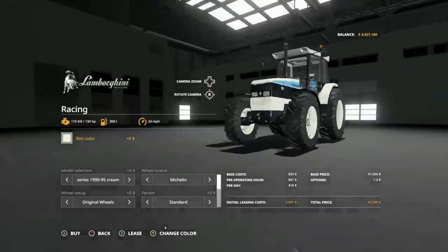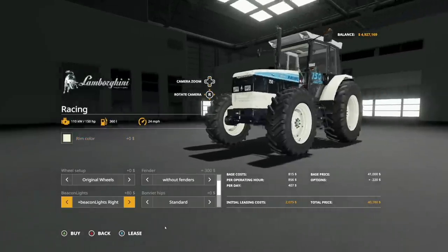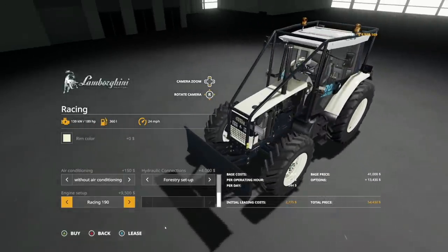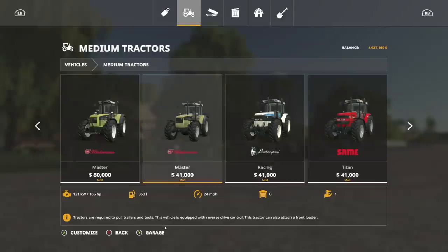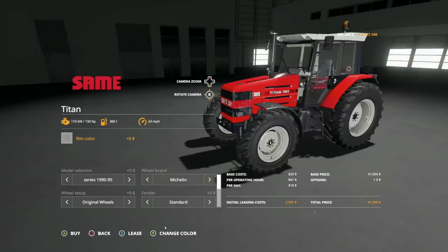Going back and forth, it looks like you've got pretty much the exact same setup on every single one of these tractors, even down to the rim color. So whether you like the Hurlimann, whether you like the Lamborghini, or whether you like the Same, either way you've got what you want to use. Go have some fun with these.